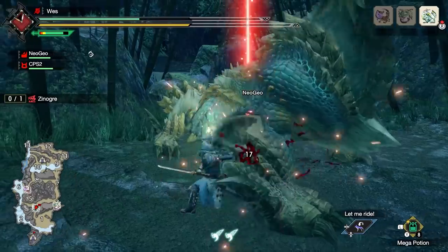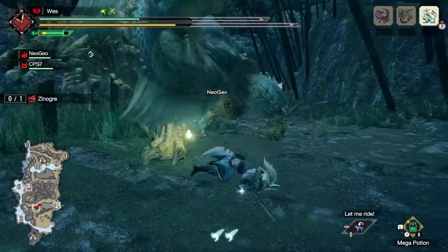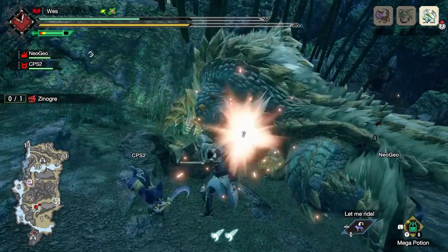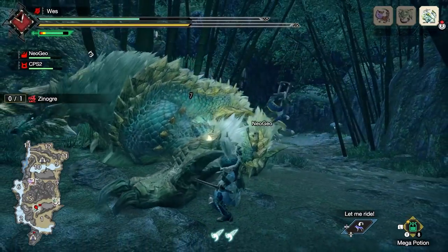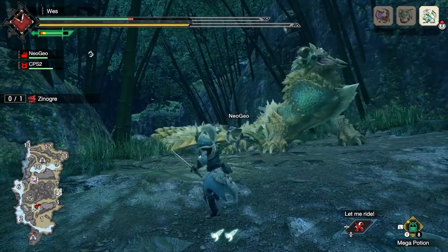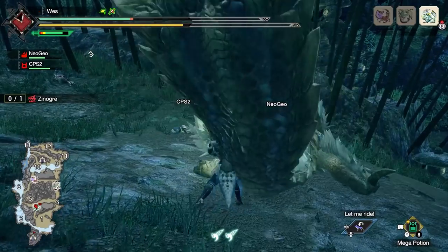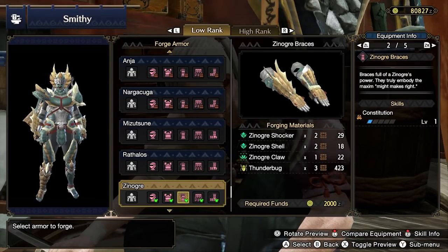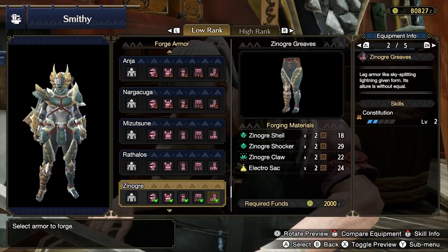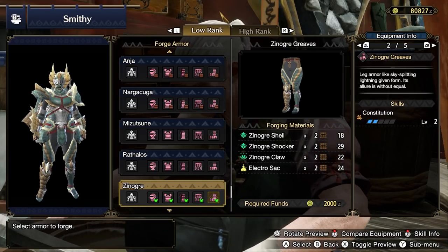Once triggered, the effect lasts for a few minutes, then it stops and the counter starts again. Latent Power is a skill you shouldn't go out of your way for, but it is usually tied with other powerful skills and good pieces of gear. The Zinogre Braces and Zinogre Greaves offer Constitution, which can be a decent pickup depending on your weapon type and playstyle, but skipping them is no problem.